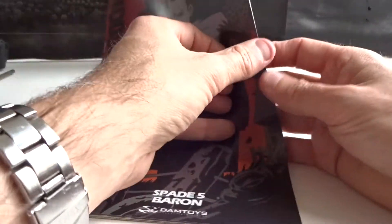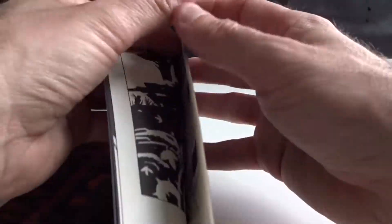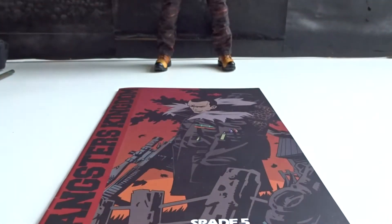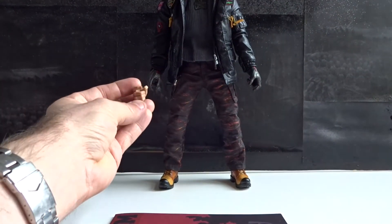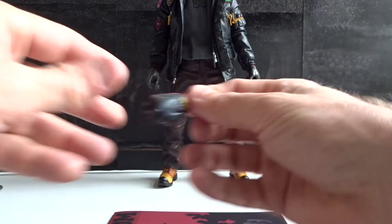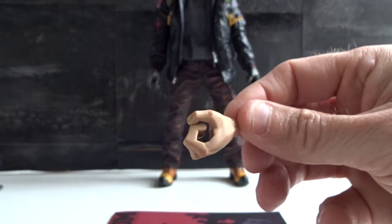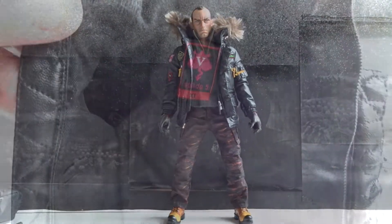As usual we also get the comic, where we can read the background story of the figure — in this case, Baron's relationship with Ada. The figure comes with a couple of extra hands. For the right hand we have a trigger hand, one with the glove and one without. And for the left hand we have a gripping hand with a glove, a gripping hand without glove, and a more open hand with a glove as well.